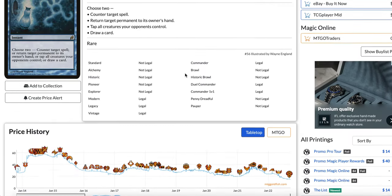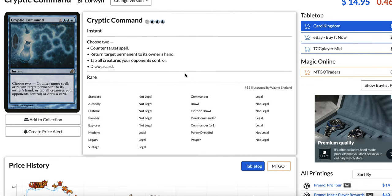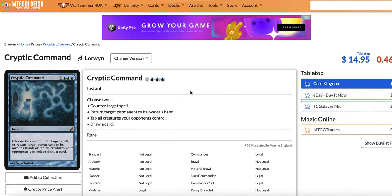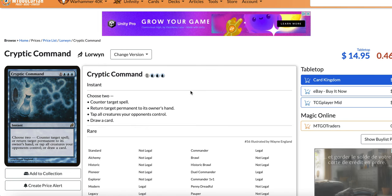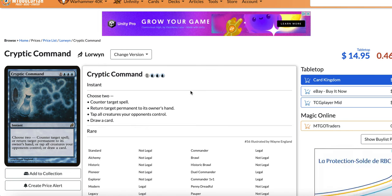At number four, I have Cryptic Command. This card was a Modern staple — it was played in Splinter Twin, but then Twin got banned. It was simply played in all the control decks; it was a must-have four copies. The combo was Cryptic Command and Snapcaster Mage: you would loop Cryptic Command to tap your opponent's creatures, counter their spells or draw cards. It was your top-end card that would lock the opponent out and generate a lot of value.